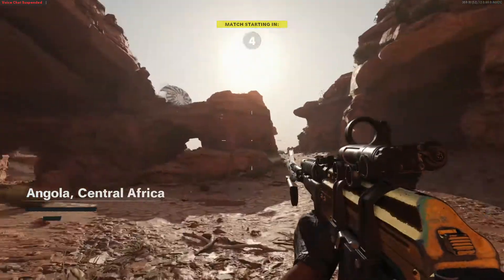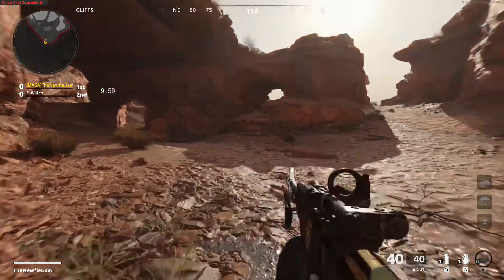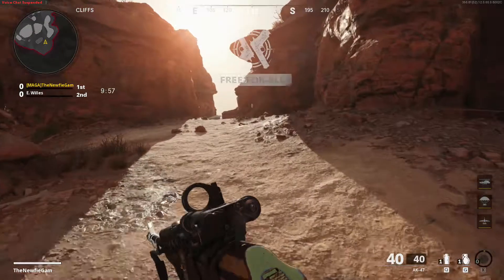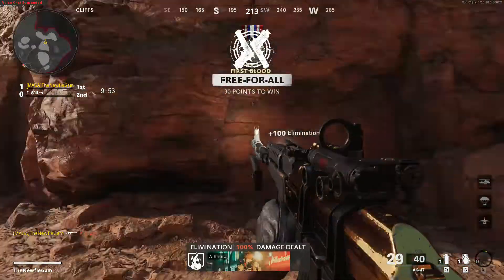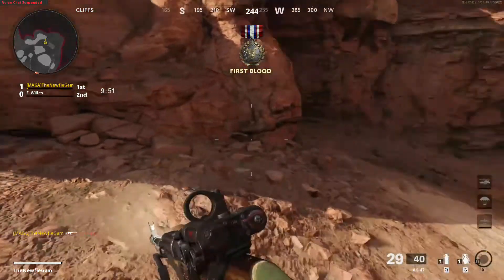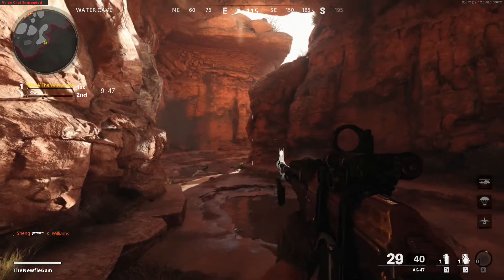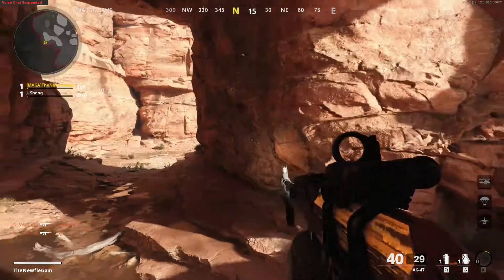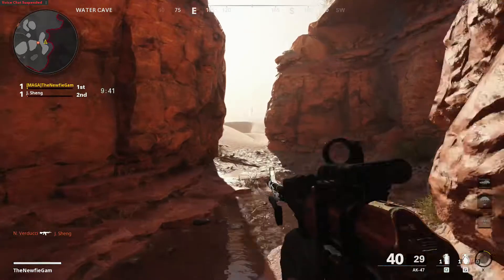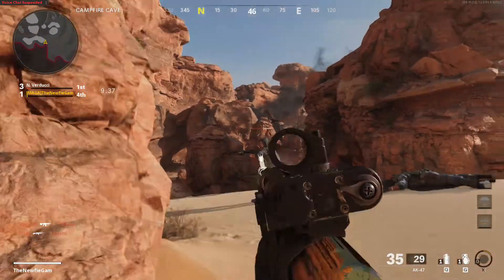So we're just gonna start up here. Look at the reload speed — honestly, not bad, only a couple seconds. Now, if you wanna go with the 40-round fast mag, you could do that, but it'll impact your Aim Down Sights time.